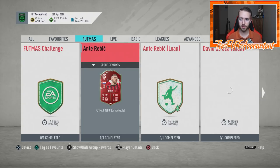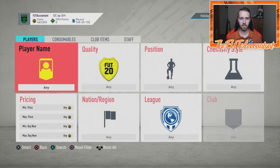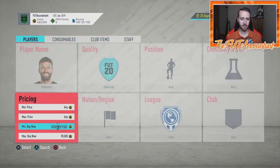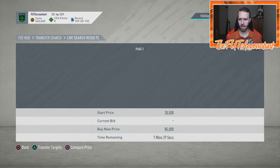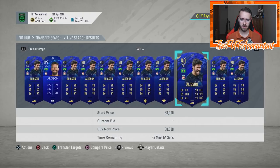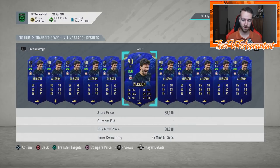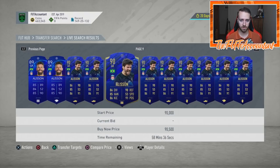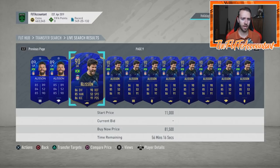Looking at goalkeepers that took a hit on price today — a prime example is the new Team of the Year nominee Allison. This card is 88K right now; he was down to 82,000 or 80,000 coins flat at one point today. Looks like he's still kind of low, with cards listed at 88K. There's one at 81K. Once De Gea goes away, you might see Allison rise back up — he provides so many valuable links and doesn't have any other informs. That could be a card to pick up while it's low.